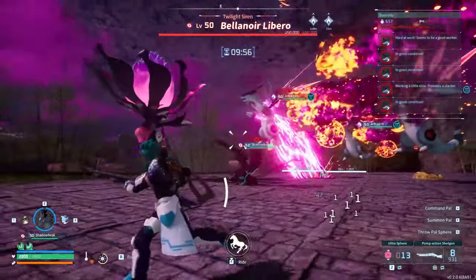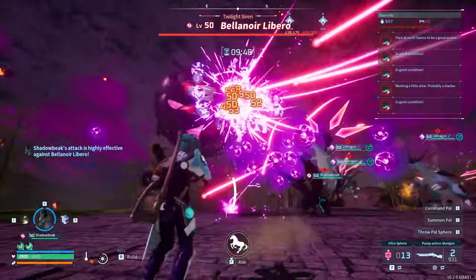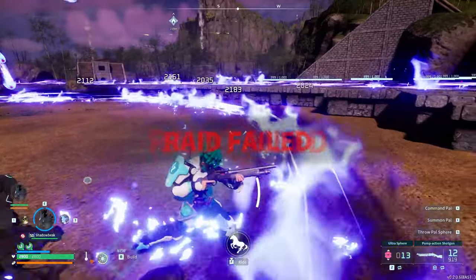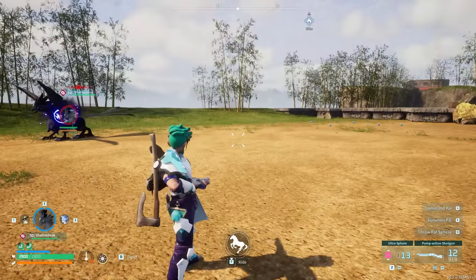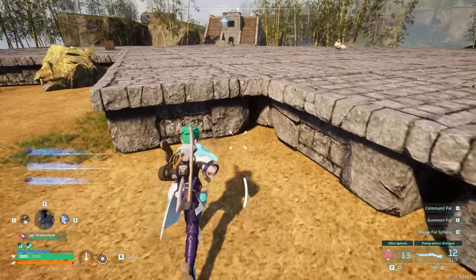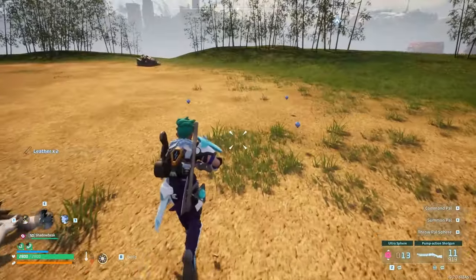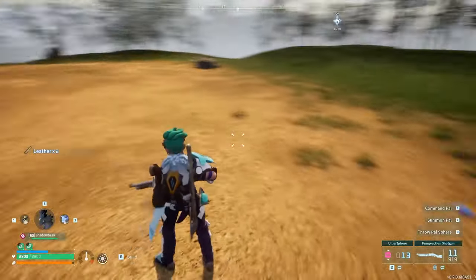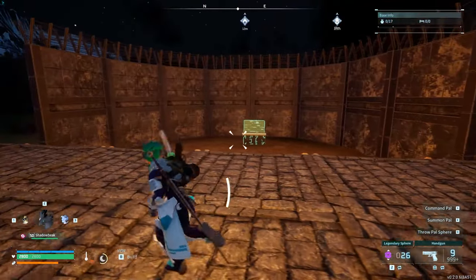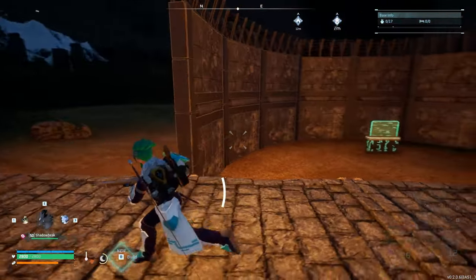Oh, that was so cool — holy crap! Okay, let's talk about where the failure was for attempt number one. I had my palbox on stone foundations, so when Bella decided to annihilate my base it took out the palbox. Tip: don't keep the palbox on a foundation — keep it on the ground.